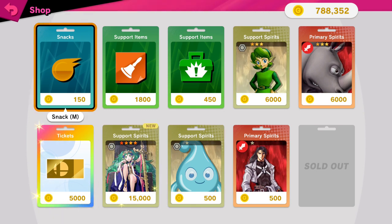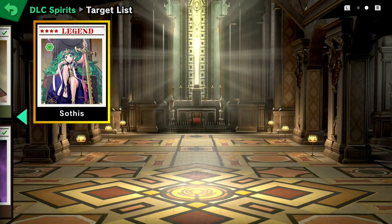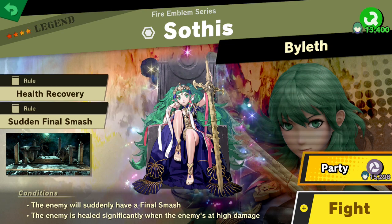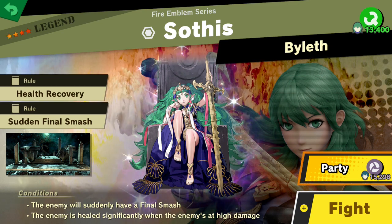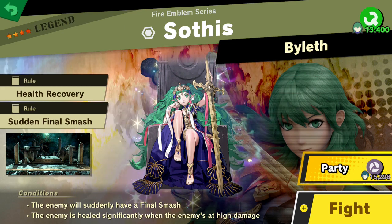But today I'm going to show you the other method of getting Sothis. Alongside appearing in the shop, it'll appear in the DLC spirit board and will be unable to disappear. The enemy will have a final smash and it'll be healed when the enemy's at high damage.